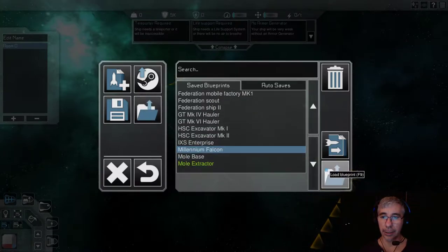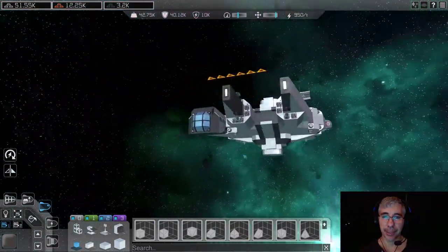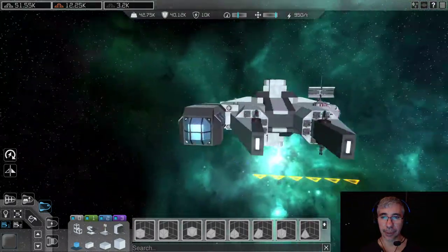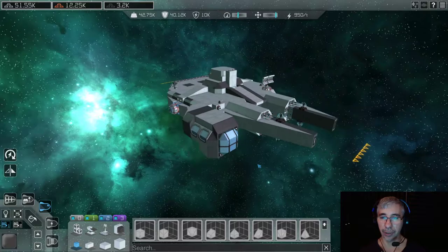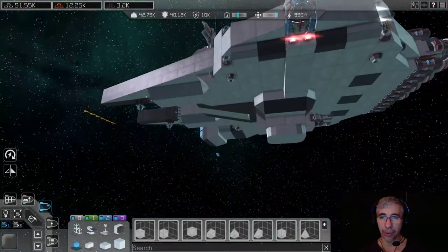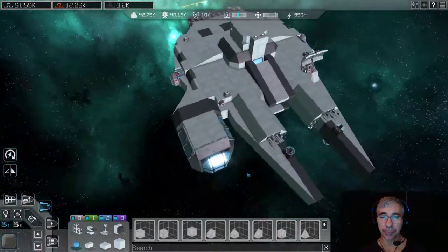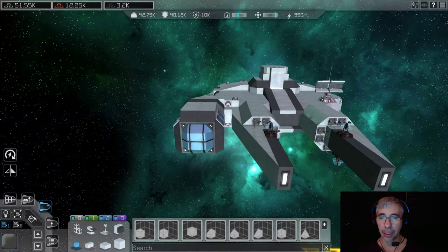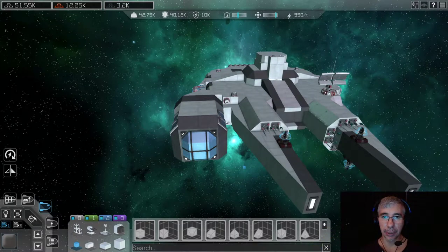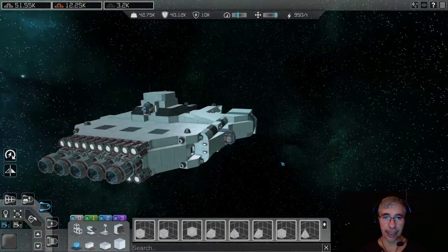Here is the ship - it's the Millennium Falcon. This ship is inspired by the famous Millennium Falcon from Star Wars. The idea was to first design the ship and then do a playthrough with the drifters. The drifters are a faction for experienced players - you cannot buy any ship, you have to build your own.